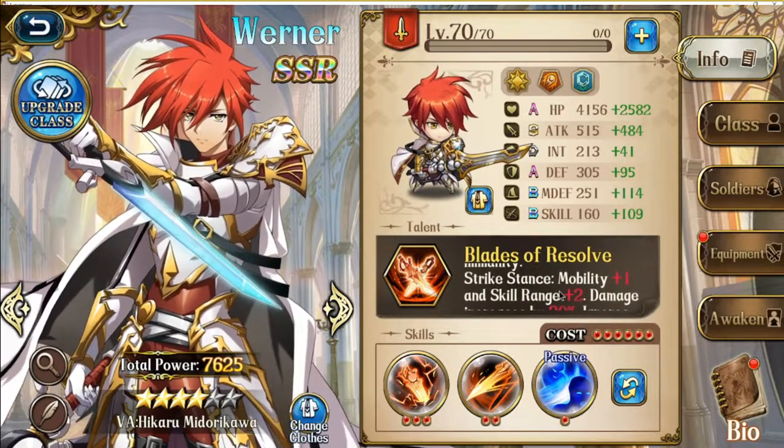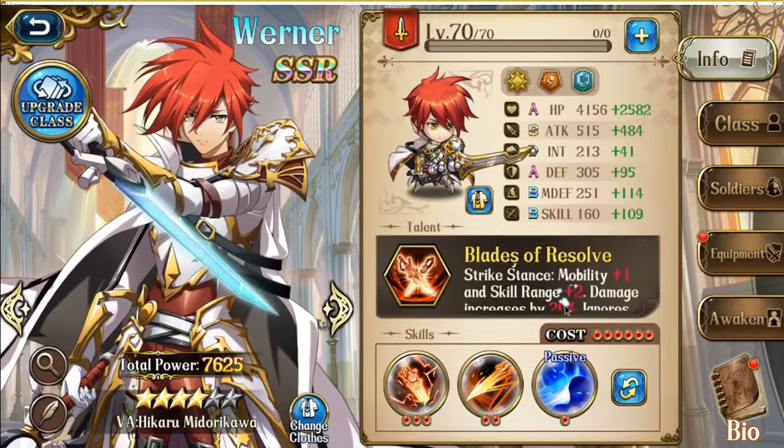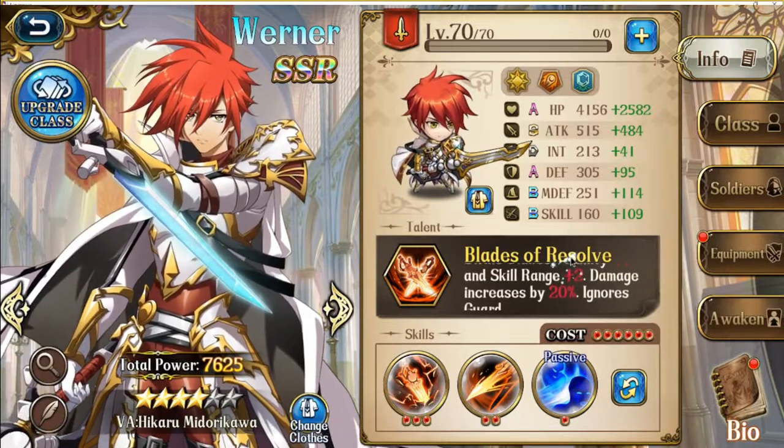Strike stance gives mobility +1 and skill range +2, damage increased by 20%, and ignores guard. This is basically his attack stance and is his main way of ignoring guard.